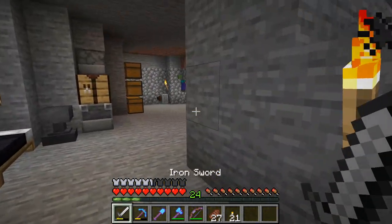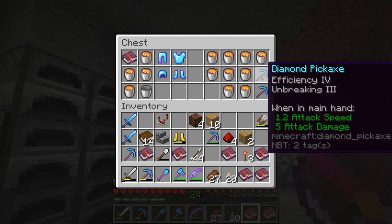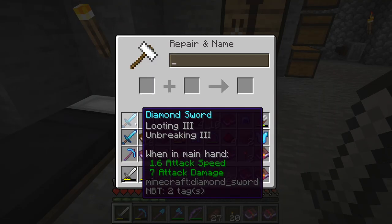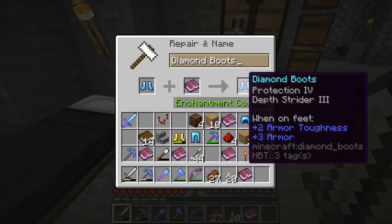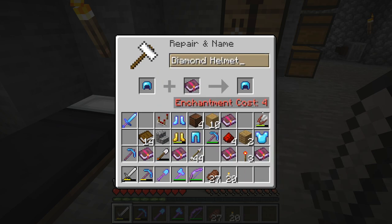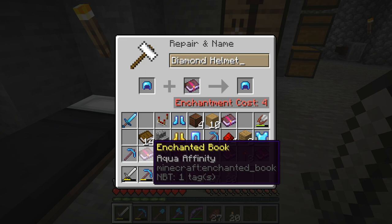Besides those enchants, I also got some books which I want to combine with the stuff we've got, at least some of them. So I got this really good sword, as you all saw, and I want to combine those to get that, which is amazing. I want to put Depth Strider on these protection boots. I want to put Protection 3 on this - oh, I can't, I'm out of XP. But we're going to put Protection 3 on the helmet, and then we're going to put Aqua Infinity on the helmet.